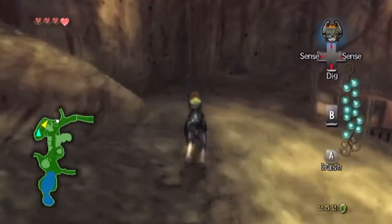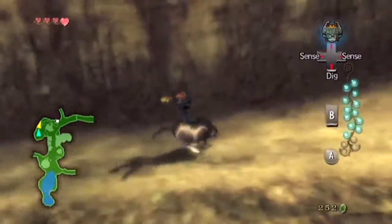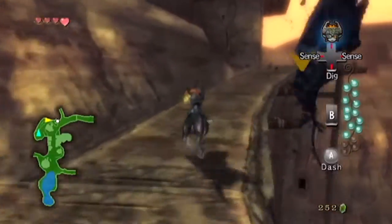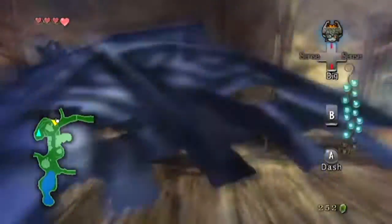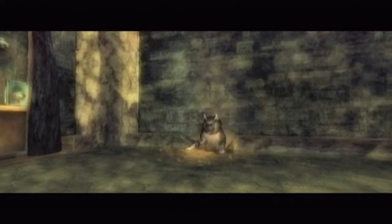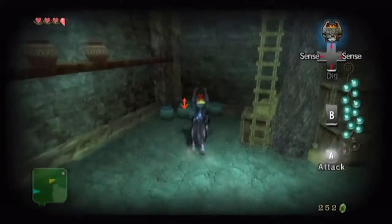There's only one more location in Kakariko Village. If you look at the vessel of light, it's unlikely that this final location has the four tears of light we're missing — and it doesn't. So that tells you there's more than just Kakariko Village going on here. We're being attacked but I'm just going to tunnel into this house. Once again, you can hear a shadow insect — and it is here in a jug.